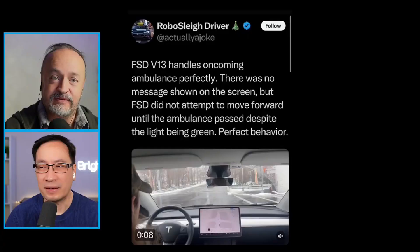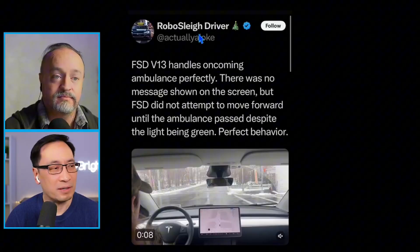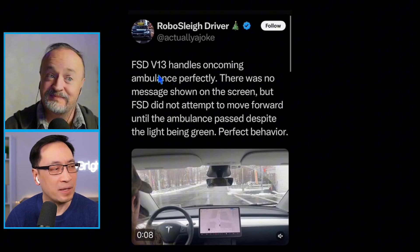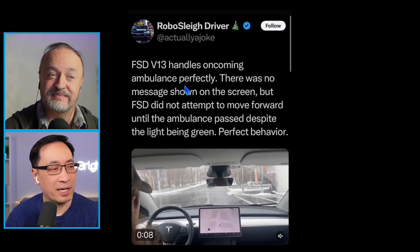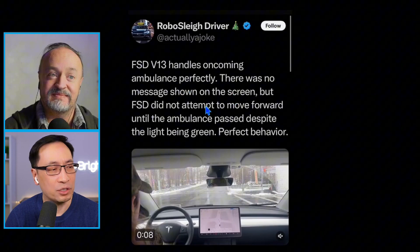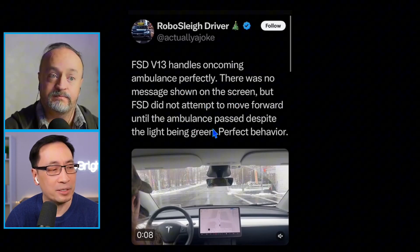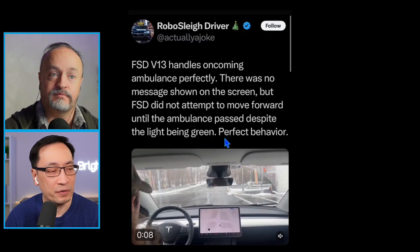Let's start with this new feature that's coming out soon. According to a post, FSD version 13 handles an oncoming ambulance perfectly. There was no message shown on the screen, but FSD did not attempt to move forward until the ambulance passed, despite the light being green. Perfect behavior.